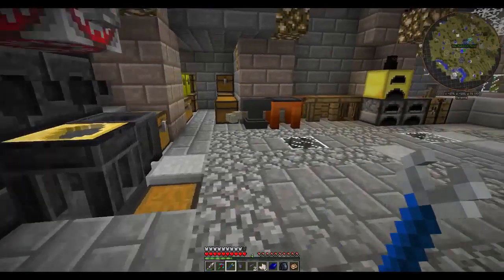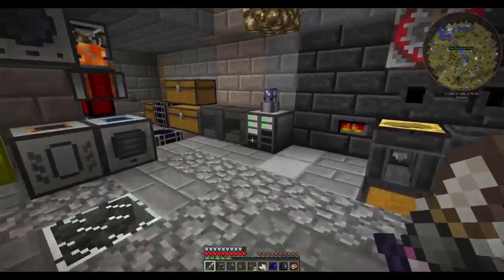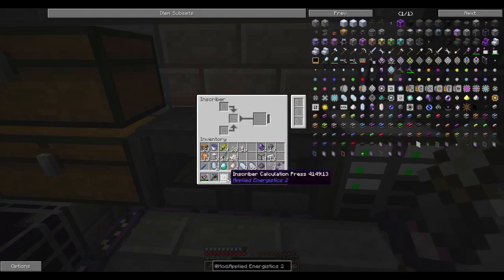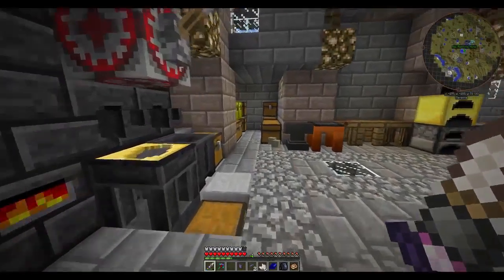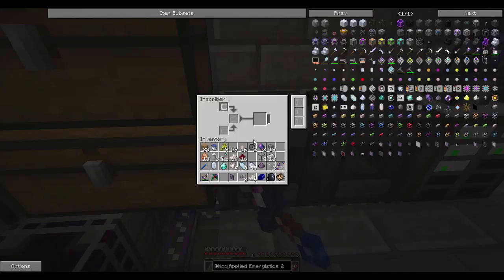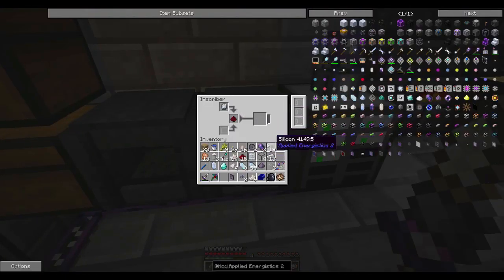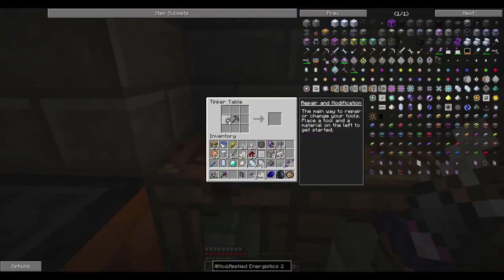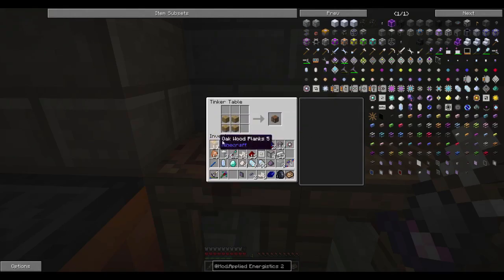Now we need to grab our calculation press, throw that in the inscriber with one of our pure certus quartz crystals - perfect, we're going to get exactly what we're looking for. We need more redstone too. Oh look, plenty of redstone, no problem at all. We stick our redstone, stick this, stick this guy, and we're finally going to get our calculation processor. This isn't very dinosaur-related but it's going to help us a huge amount managing everything in this modpack.